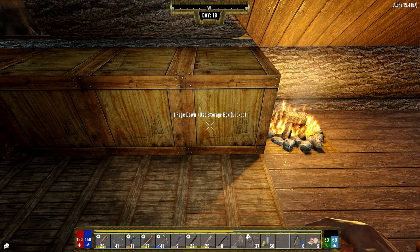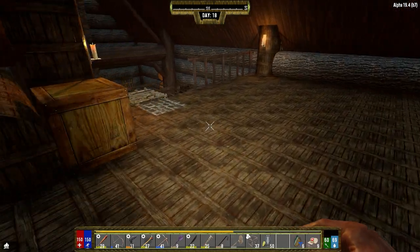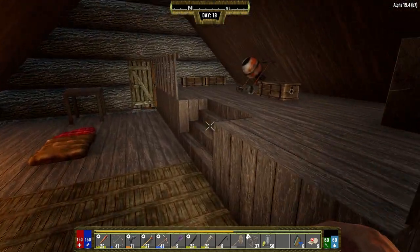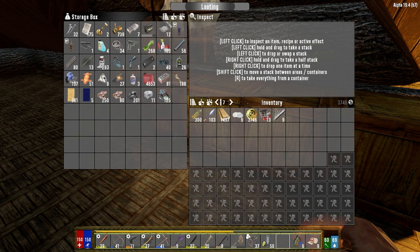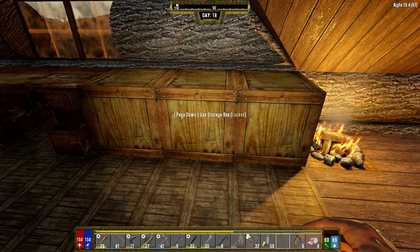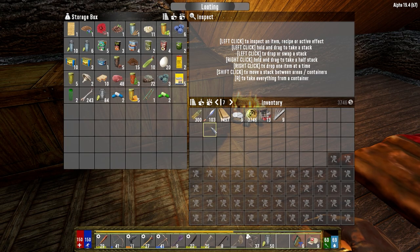Hey everybody, welcome back to the channel, another episode of my Darkness Falls series. It's the morning of day 18 and we have done a lot of updating here to Hugh's place. I moved everything that was in those boxes into some storage boxes here. We've got all of our parts and things in here, then ammunition, guns, weapons, dyes, all that kind of stuff in here.